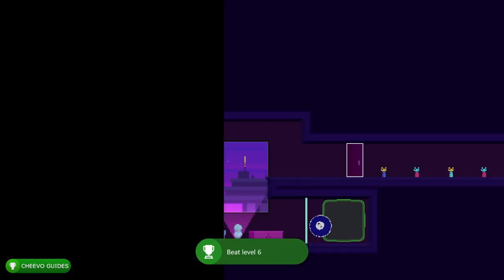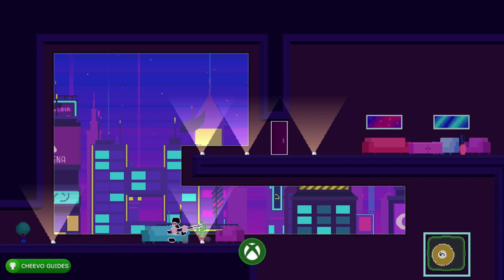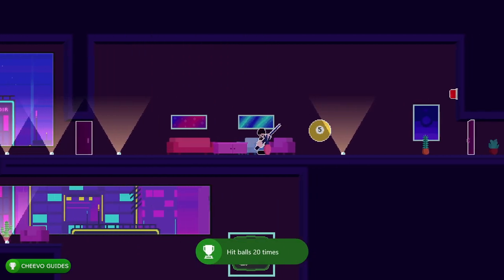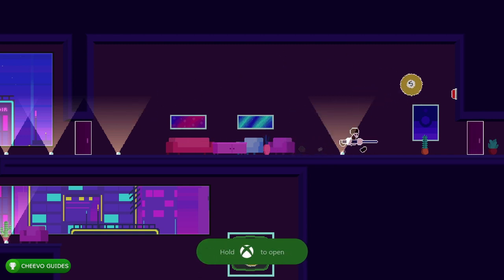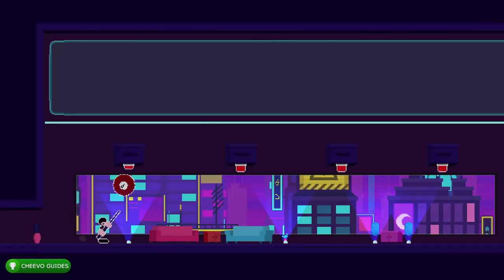On to level seven — we're going to hit the ball into the colored one and try to get the colored one into the square on the right-hand side. That should unlock the Ball Hitter Two achievement for hitting a ball 20 times. Next, hit that one into the switch and you'll be able to exit the level. There's no achievement for beating level seven.